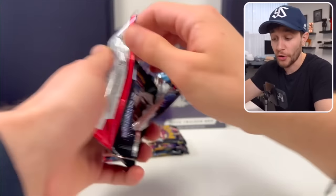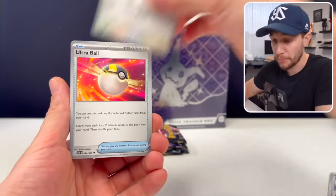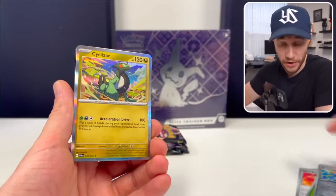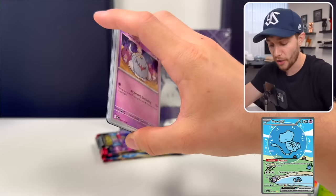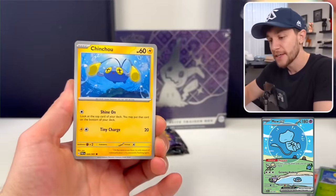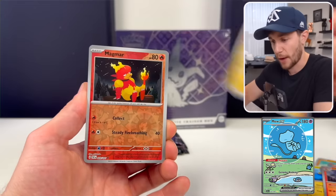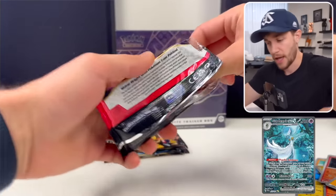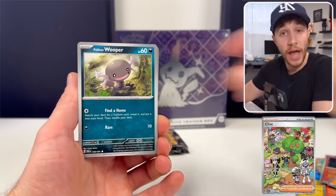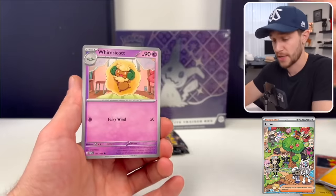There are also some amazing Secret Illustration Rares, SIRs, in this set too — definitely what we want to pull today. There are eight total, with my favorite being the Mew SIR, the bubble Mew, which looks ridiculous. But if we get that, I'm screwed because there's only one Shiny Mew in Pokémon Go and that would suck to have to transfer. The other SIRs include the Gardevoir EX, which looks — fantastic is an understatement. We've got Arvin, Clive, which we just pulled, with an SIR that looks like a scene in a video game — super sick.